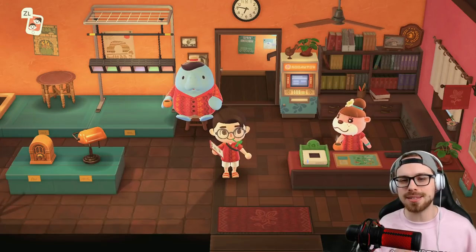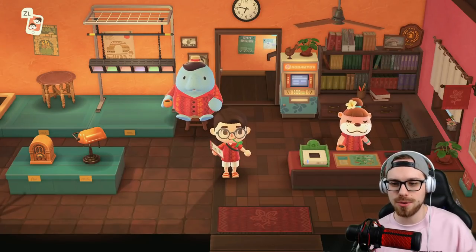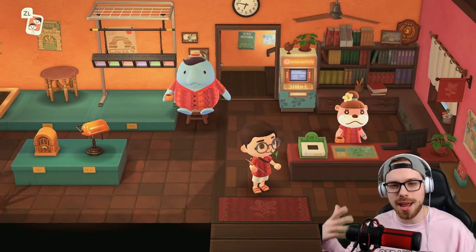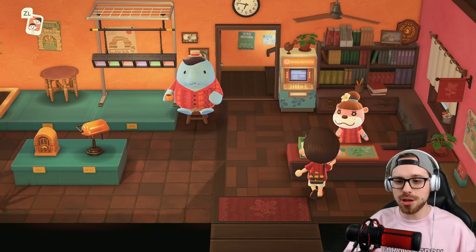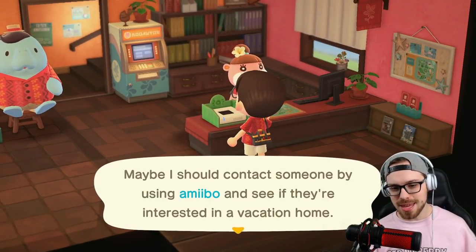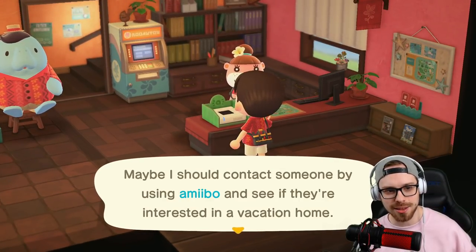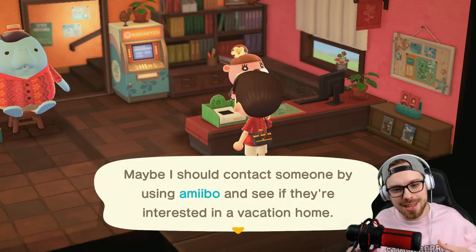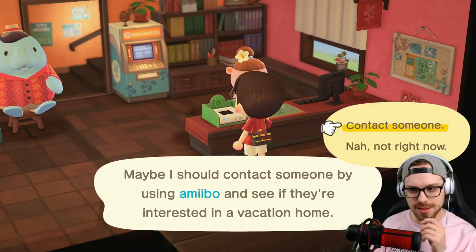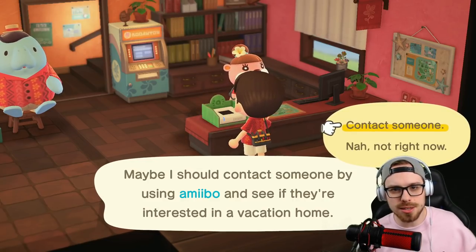I'm making a tiny house and I'll tell you how we're going to do that in a second. I have a theme in mind to help me out a little bit - I'm actually going to invite a villager. My theme is beach shack, like a surfing shack, but tiny - we got to stay with the challenge.